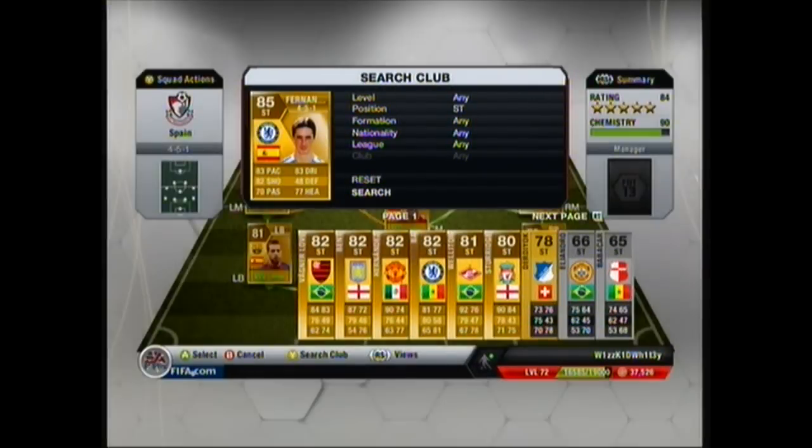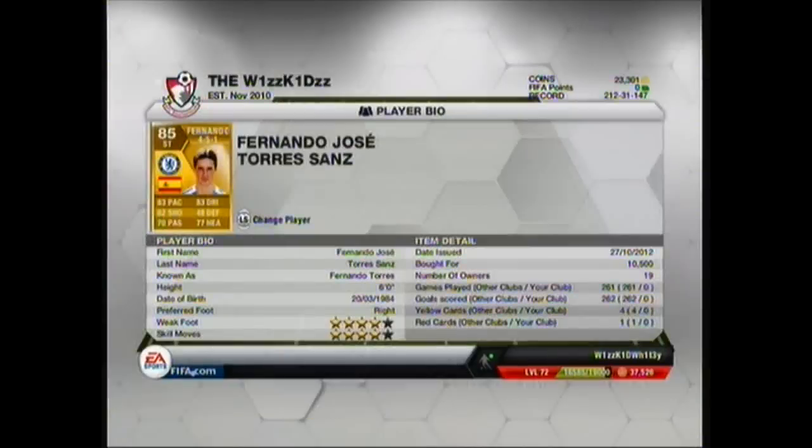Up front we've got Torres. In real life with Chelsea, Torres isn't doing too well, but on FIFA I think he's a pretty good striker. He's got 83 pace, 83 dribbling, 82 shooting, 48 defending, 70 passing, 77 heading — all the key stats for a striker. He's quite good in the air, pretty fast, good dribbling and a decent shot. He's also got 4-star skill moves and 4-star weak foot, so you can hit him on his other foot and it should go in.